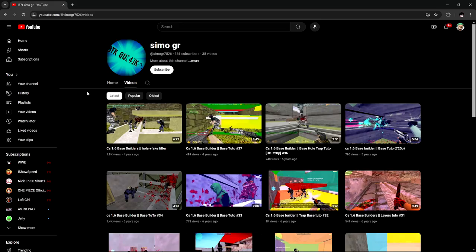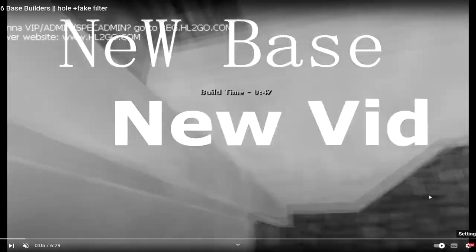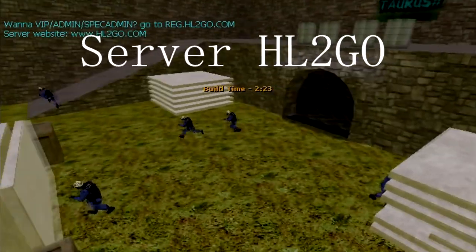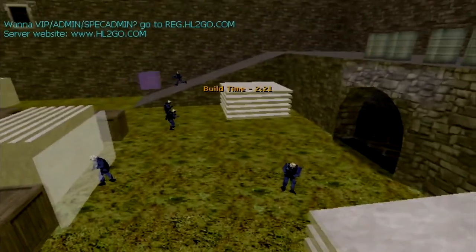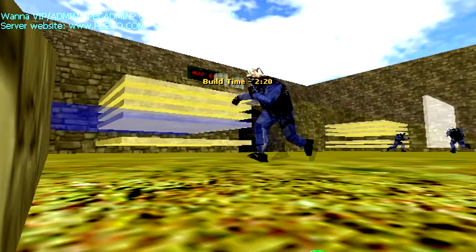The next pro is Simo GR. He's made lots of bases. The first one is Hole plus Fake Filter. It has 1080p quality, which is nice. Here we go — the classic H2GO server, the legendary base builder server. He's grabbing a roof wall obviously.